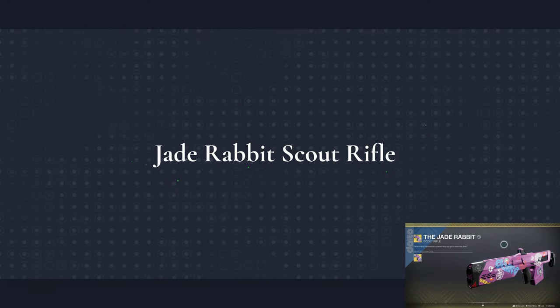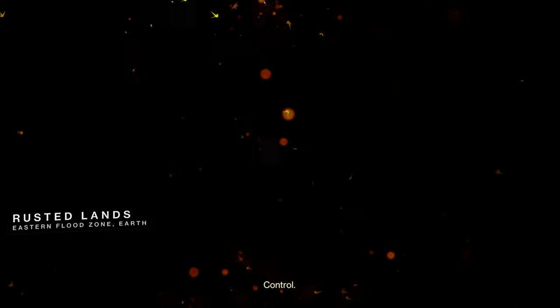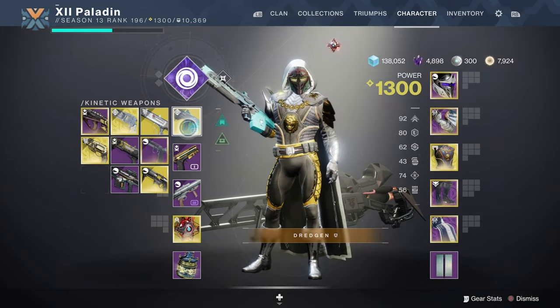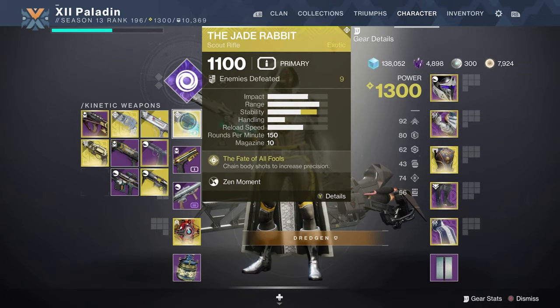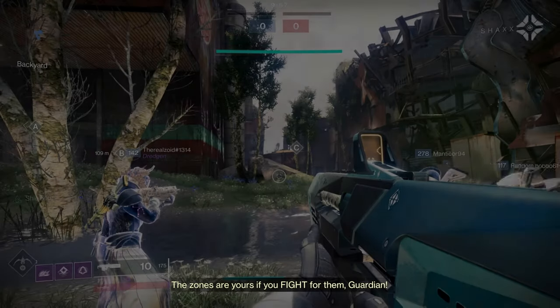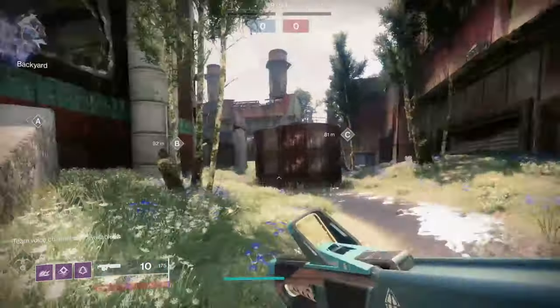What's up everyone, today's video we are going over the Jade Rabbit Scout rifle. The Jade Rabbit is a 150 rounds-per-minute Scout rifle, which means it shoots a little slower but hits like a truck. That's really good, not in the current meta, but I had a request to do this video so I went ahead and worked a few things out.